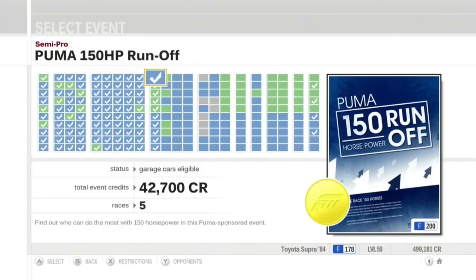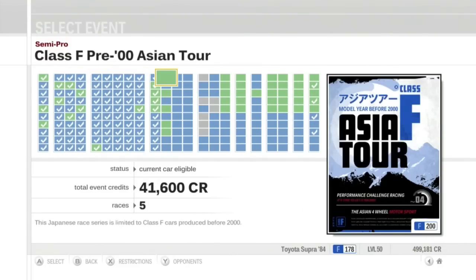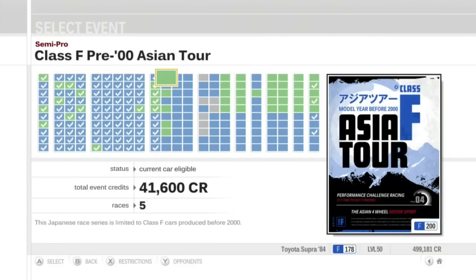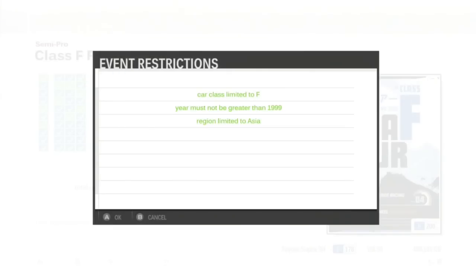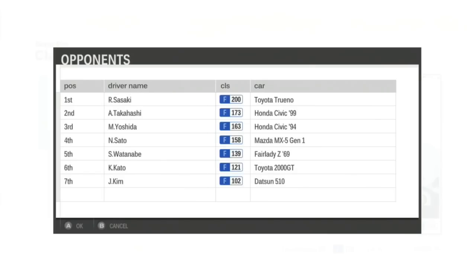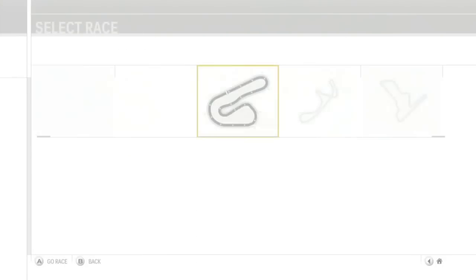It's time to move on to the next column of the event list, and it is the beginning of the regional class tours. This column is all Asia - Asian cars. And this first one is F-Class, but for cars that were made before 2000. Pre-2000 Asian F-Class cars. Here is the entry list.